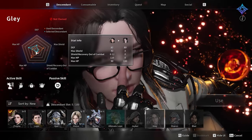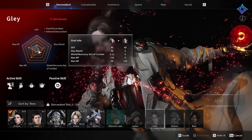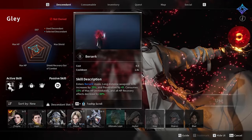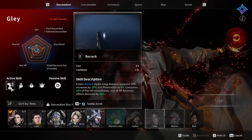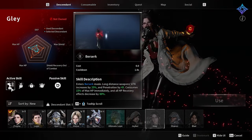Glay is an interesting character — she has minimal defense and low health, but her skills allow her to go berserk and siphon health from nearby enemies. Her playstyle is very Jekyll and Hyde, and you'll need to know when to berserk and when to return to normal in order to maximize her strengths.